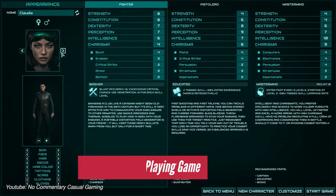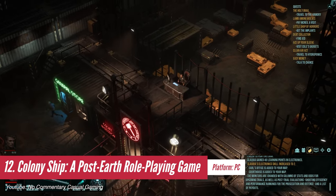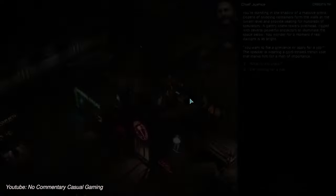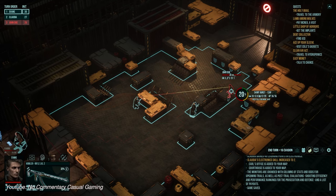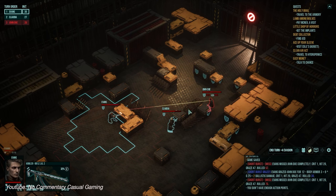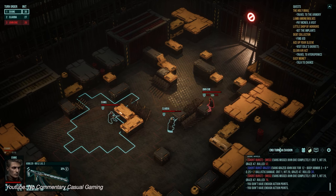Colony Ship is an RPG with mechanics that cleverly construct a vast world within tight confines. You will sense the presence of many factions and individuals, yet the space feels compact. This intentional smallness adds to the tension, forcing players to strategize each action. Despite feeling vulnerable, there's a sense of grandeur — winning battles or surviving encounters leaves a lasting impact, reinforcing immersion and attachment to the world.